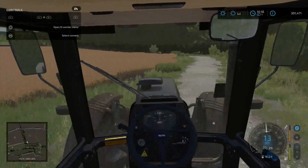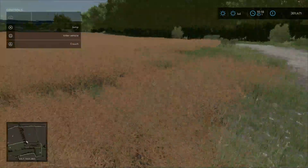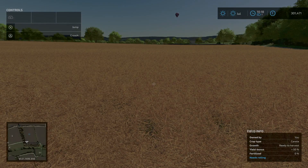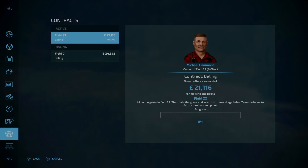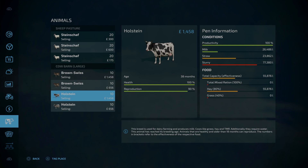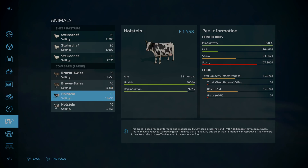Hello everyone and welcome back to another episode here at Carmston Farm. It looks like we have got to the point now where we can harvest some of our own crops that we've managed to sow. We're in July now, we've moved on quite a bit. Let's just have a quick recap. We've currently got 60 sheep on the go, 40 cows, 20 of which are 90% pregnant. So next month we should have more babies — exciting!